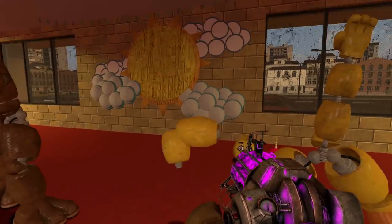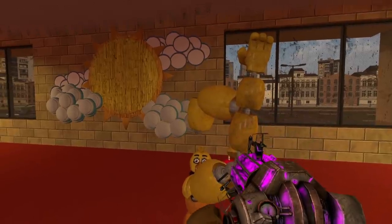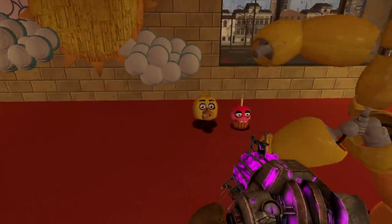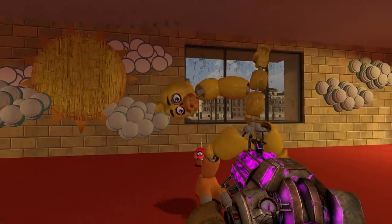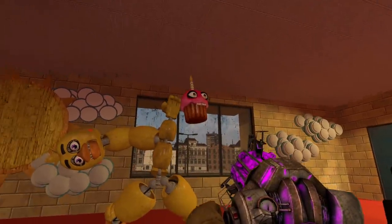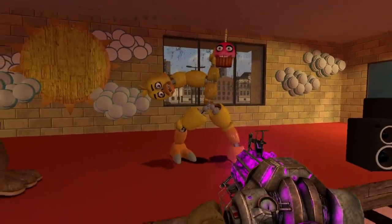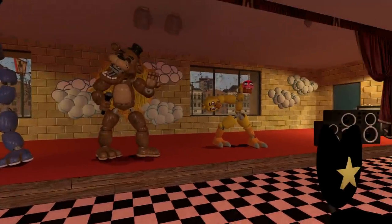Gotta get my science project ready, gotta get ready for show and tell. Connect that piece right there. So we could have Chica's head connected right there — that actually fits perfectly. Even the wires are going in there — boom, perfect! Chica's head has been connected. We need her to hold the cupcake — there we go, we have the cupcake.